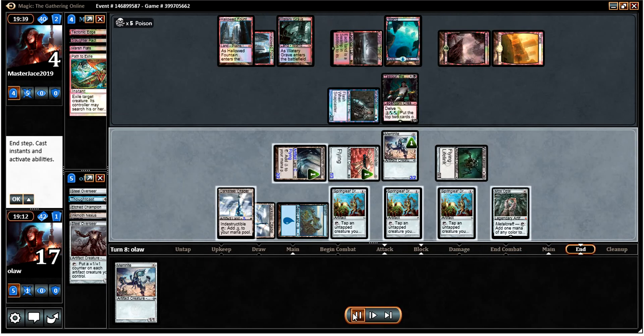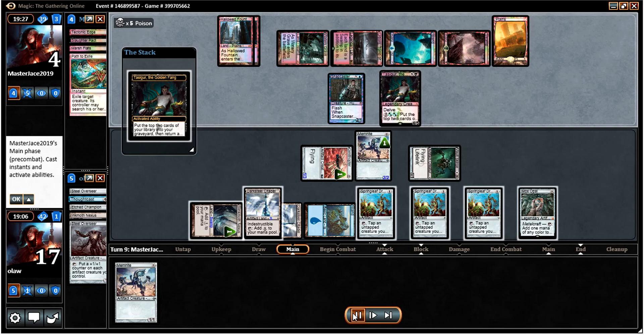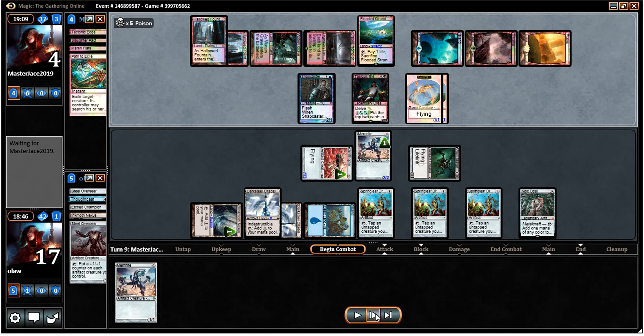We knock our opponent down to 4, so we're in a reasonably good position. When Tasigur puts Geist of Saint Traft and Lingering Souls into the graveyard, I'm going to give him the Geist given that I'm planning to fly over, and I don't want him to make too many Lingering Souls tokens. This really did save him here because it makes my situation a lot more difficult with him having Lingering Souls.